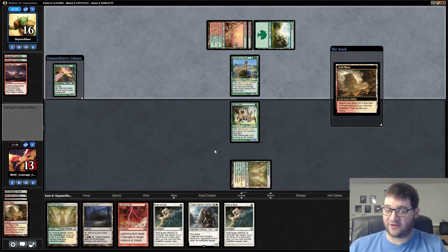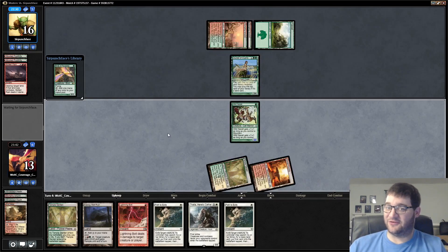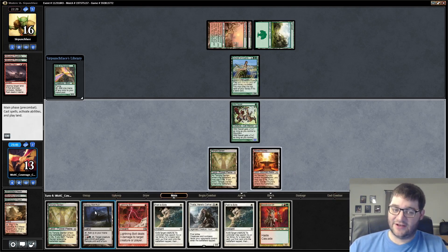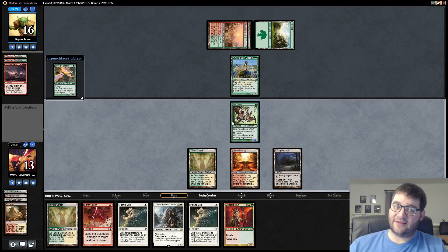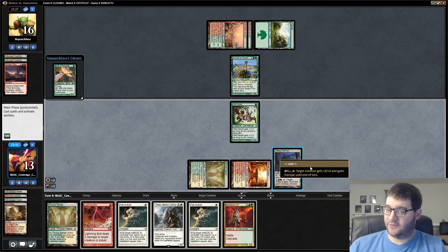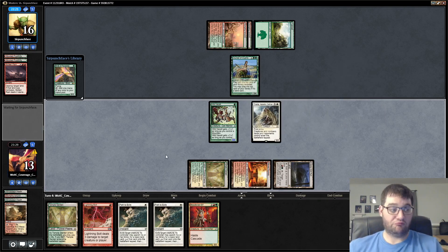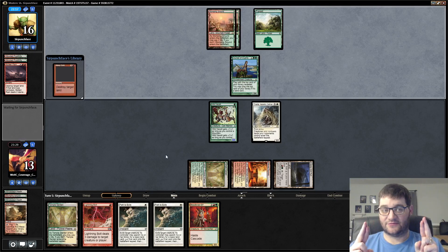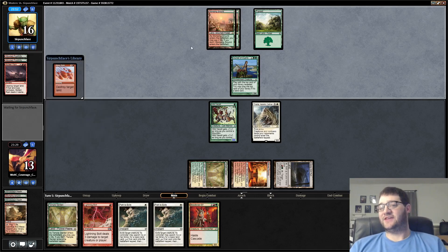This changes it a little bit. I am going to fetch because now we want to play Thalia. We don't actually have that many lands, so this could be kind of rough. There's a Bloodbraid, so if we don't get too wrecked this turn, we can Bloodbraid. Fingers crossed our opponent does not have another land on top of their deck. I mean, I don't really want them to Stone Rain us, but hopefully we get to play Bloodbraid next turn — that would be very good.